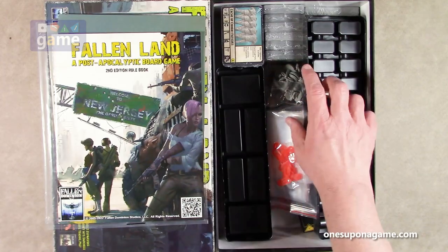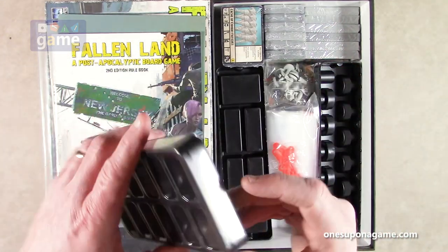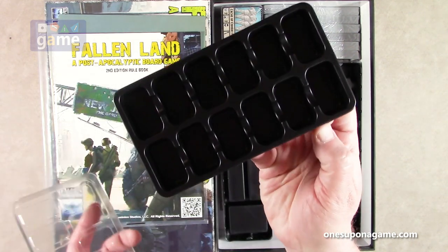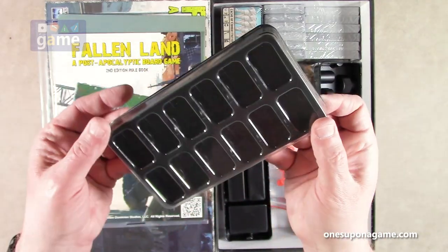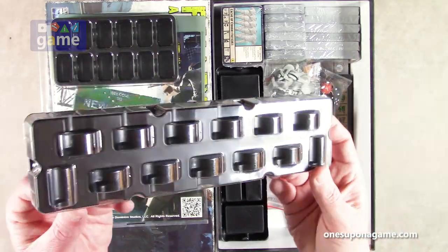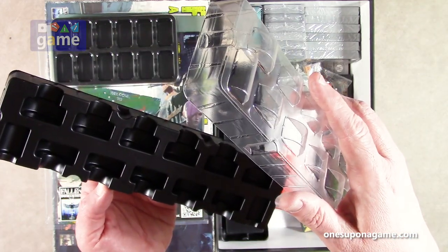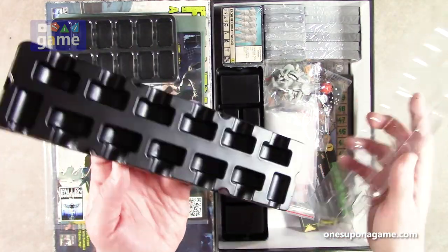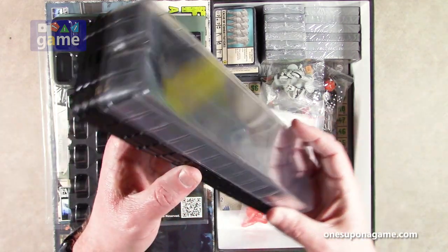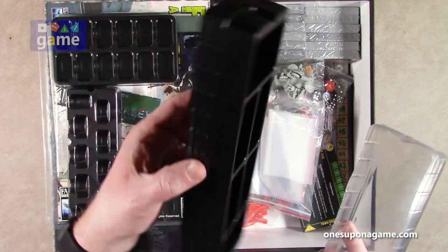Now, as mentioned, we've got trays with lids. One tray looks to be for the factions, with 12 slots to hold faction tokens — injection molded with locking lids. Then we've got another tray for chips and margin markers, about 11 slots, again with a locking lid. There are also four stacking organization trays with six compartments each and four matching lids.